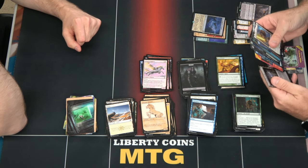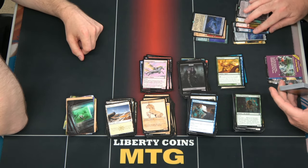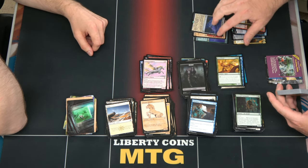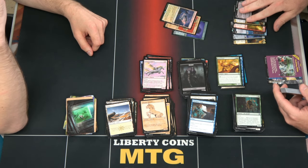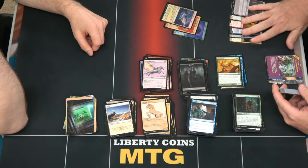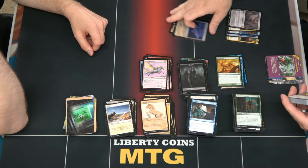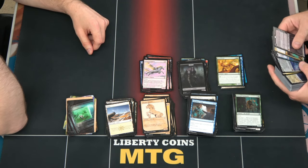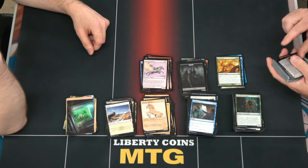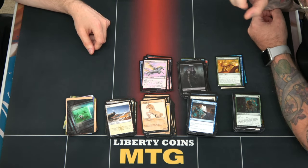How many packs are in here — 30? No, we're not doing box sealed. So: 33 regular rares, five mythics, a foil mythic, and three foil rares — that's roughly 42 to 54 rares in that box. Your conventional box has 37 usually, so we're ahead. All right, that's box one — back for box two.